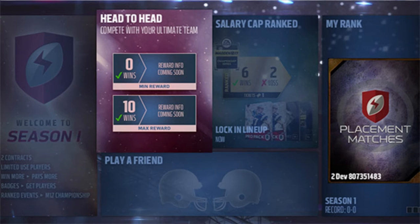Head to Head Unlimited Events has replaced Head to Head Seasons in Madden Ultimate Team. This will be the place to go when you want to play against other human opponents with anyone in your lineup with no restrictions. Playing in Head to Head Unlimited Events does put you in an event structure but does not cost a ticket to play. The event structure varies from Draft Champions Ranked and Salary Cap Ranked, as you will have the opportunity to earn 10 wins before reaching 2 losses. Head to Head Unlimited Events also comes with a new leaderboard that takes a more competitive ranked approach.